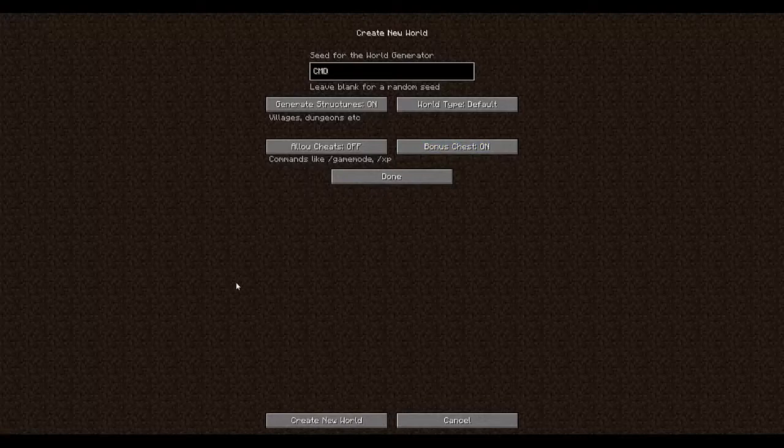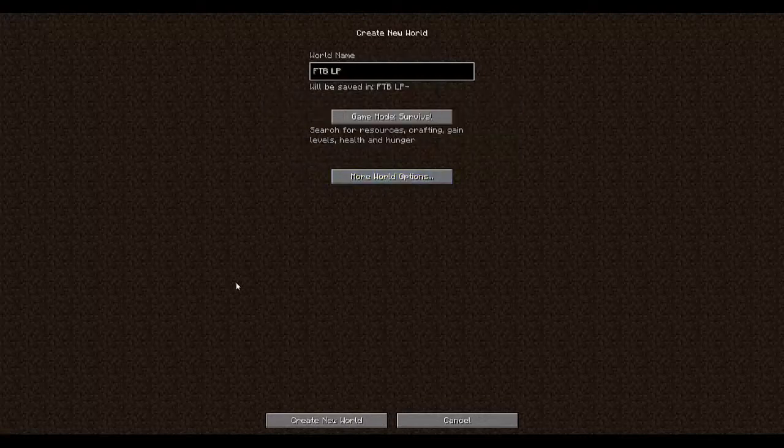For the seed, we're just gonna type in CMD Biscuit FTB 1. That's our seed, that's our name of the world - I didn't have to say that's our name, just because everyone was wondering. Hit shift.